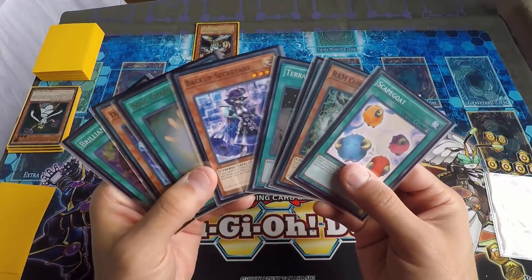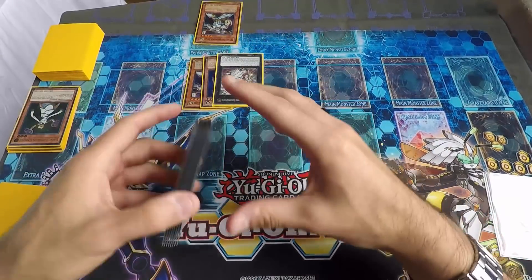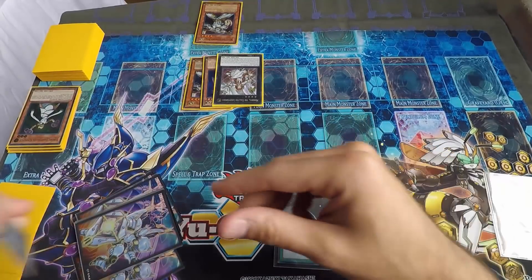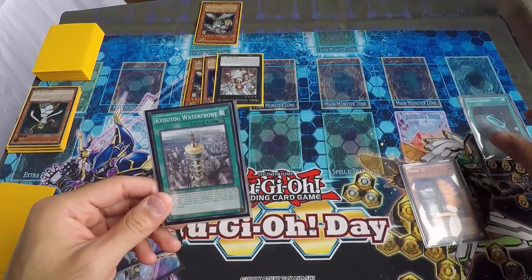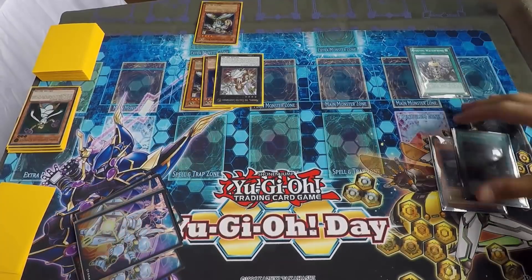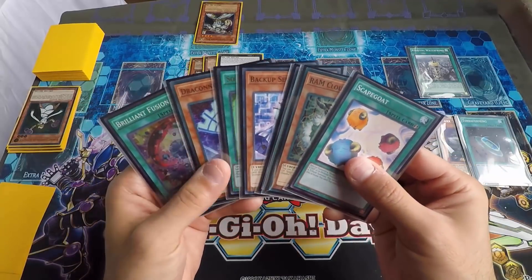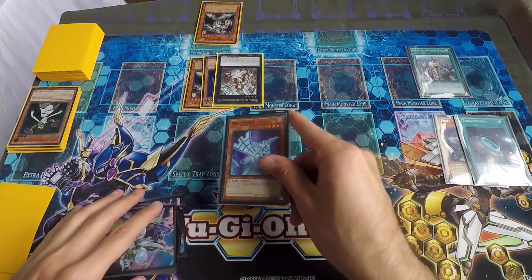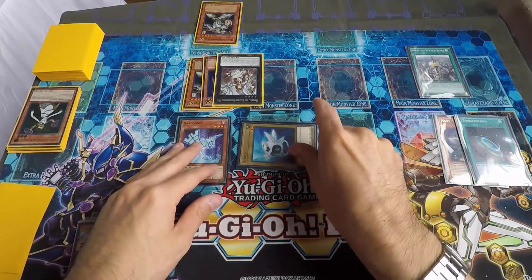At first I was like, this hand is weird — I didn't know what to do. I had to sit down and think about it. What I decided first was to activate Terraforming searching for Waterfront, then activate Waterfront. Once I saw I could get Link Spider out and use Brilliant, that's exactly what I did. I normal summoned Drag Connect, applying its effect to get Biztron out of the deck.